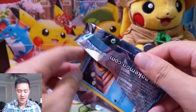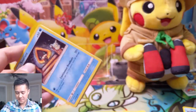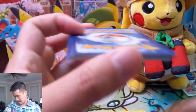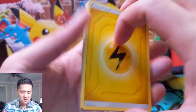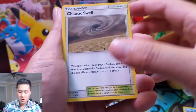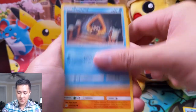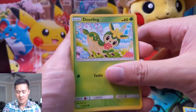We did pull an alternate art — these guys — that was pretty cool to get. And now we can finally start to figure out what the pull rates are. These packs are from a sealed booster box, as opposed to before where we were doing loose packs. Our pull rates were just fine before, but now we can really zero in on what we can expect from a booster box.